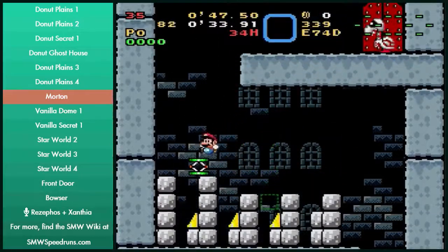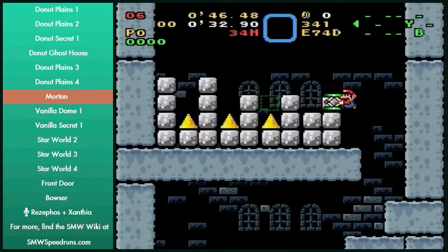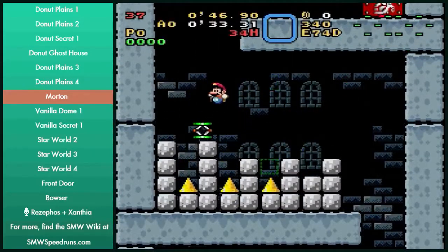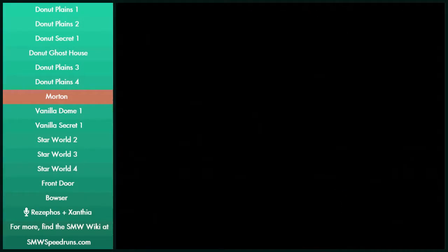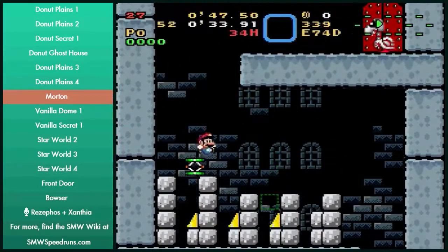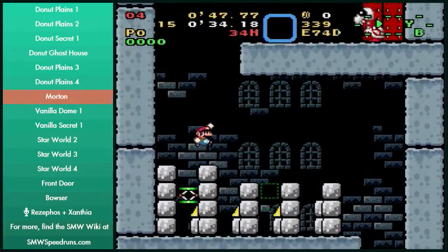Just jumping off the third one and dropping it at the same time pretty much always gets you a result that you want. One thing that can happen — make sure you're careful where you put your spring, because if your spring winds up half in the wall it could bring Mario with it and clip him into the wall. I don't think you can with this strat though — I've gone all the way into a block with this strat and it doesn't kill me.